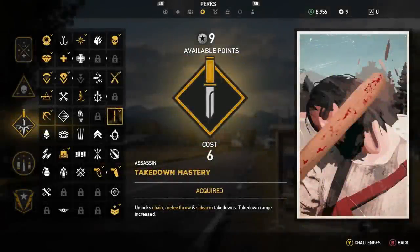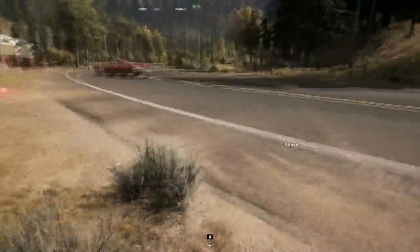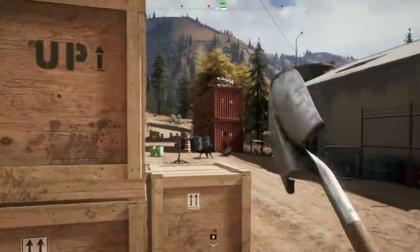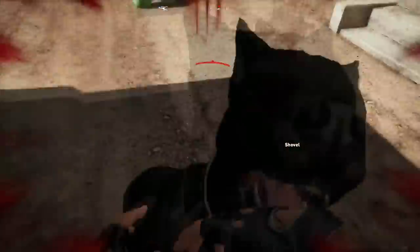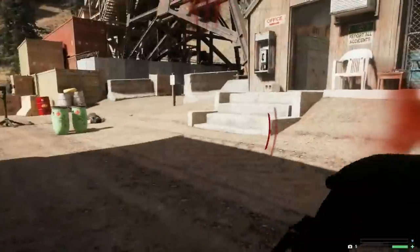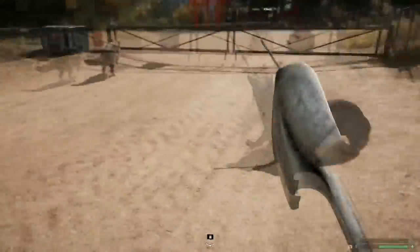Why the shovel and not the bat or other things? I've tried other things and the only one that even comes close is the spiked bat — but throwing it only stuns them, and you need to throw a second one to actually kill someone. So it takes two spiked bats to kill somebody, but only one shovel throw to knock down just about any enemy. And a great thing is you can pick them back up every time — throw a shovel, run over, pick it up. Very similar to the tomahawks in COD. Literally the most powerful and most underrated weapon in the game.